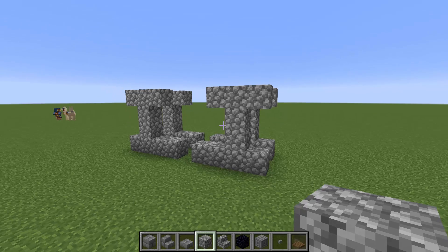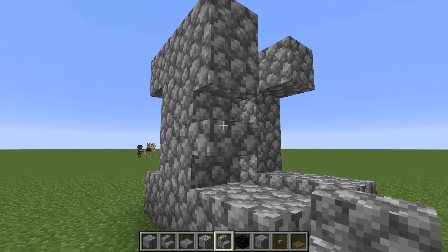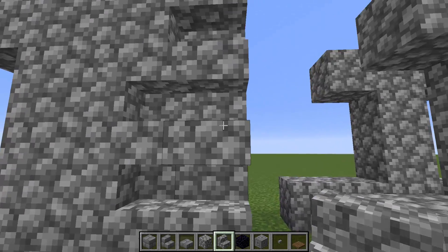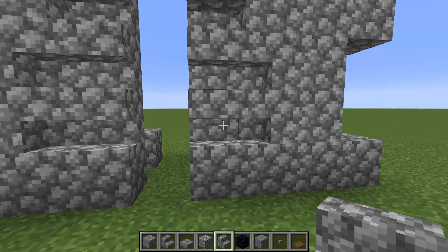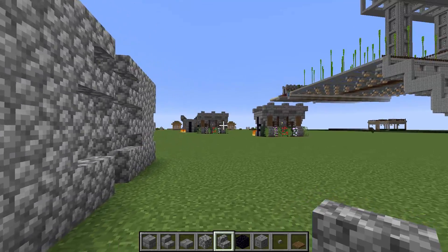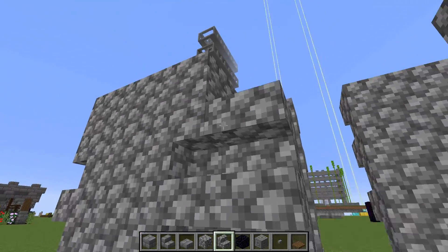Once we have that part done we should have this type of formation going on. That's gonna be it for the cobblestone part. Moving on to the cobblestone stairs — we're gonna be placing them down in upside-down orientation like so, and then placing them down along here to create this indentation, still upside down. Upside down along the edges here on both sides. If you were to continue the wall, this part right here would be this part here, so you'd do the same thing on this side.